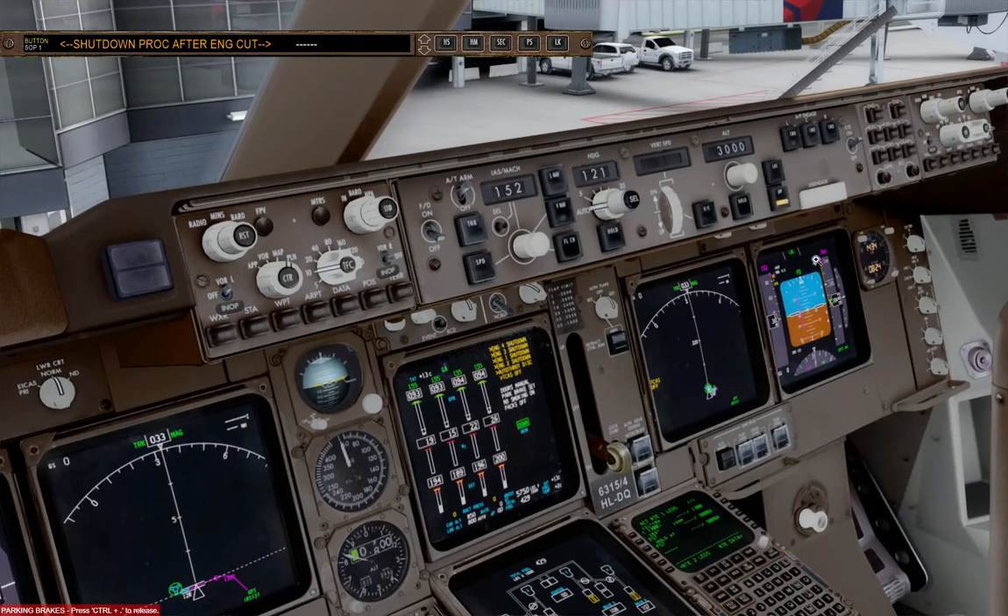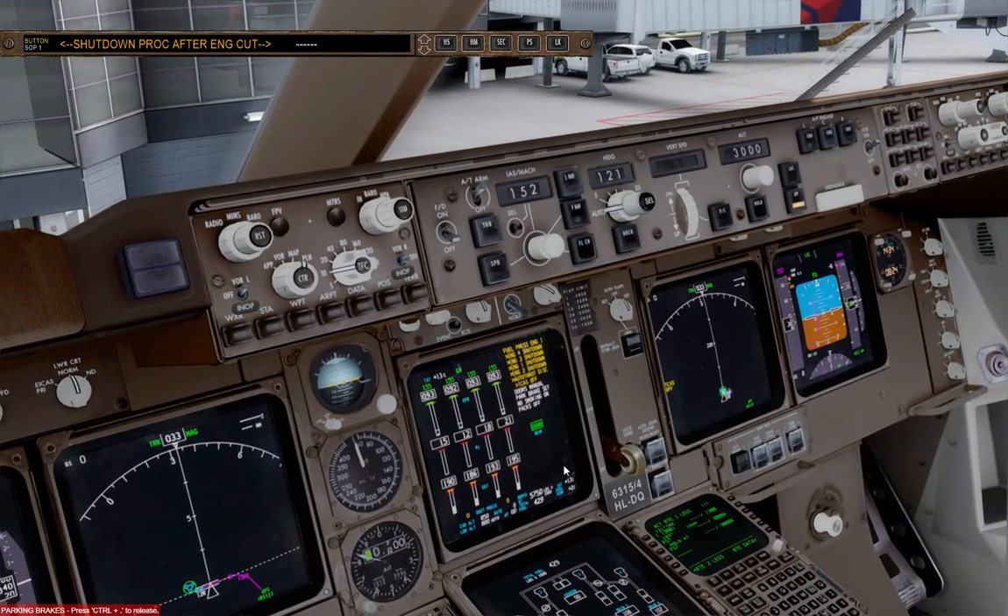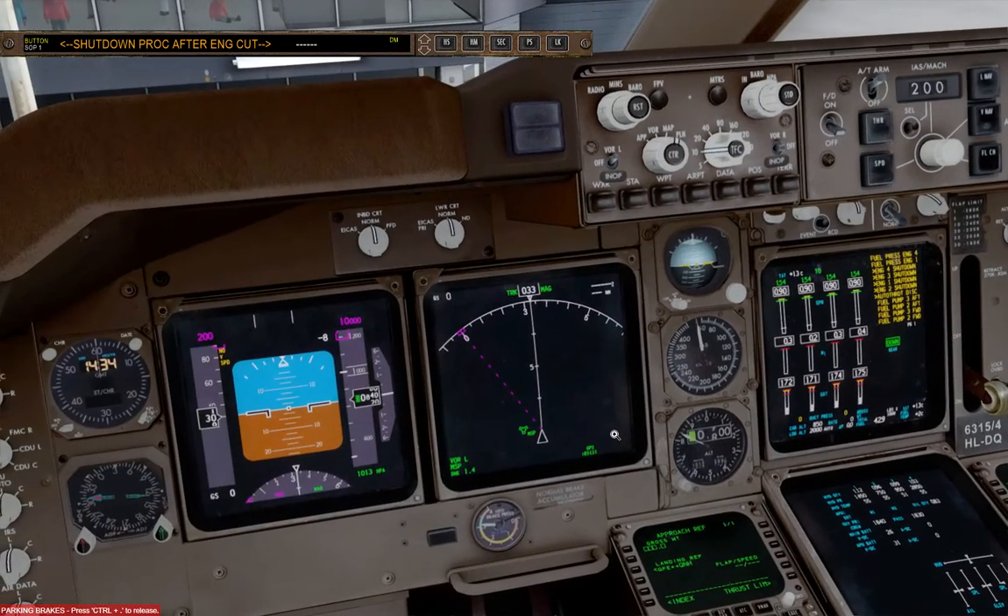Good. Hold short runway 12 right via taxiway Bravo, Alpha Delta 1.0, contact tower 119.975, one ready. Taxi, hold short runway 12 right, via taxiway Bravo, Alpha Delta 1.0, Delta 1.358.